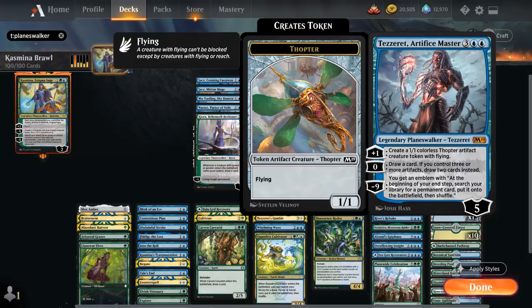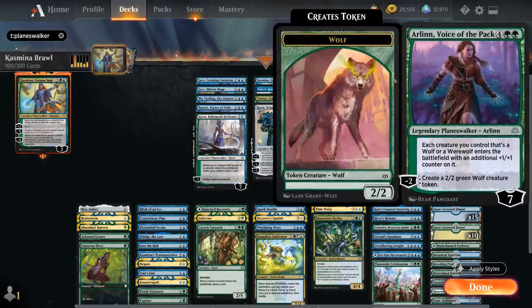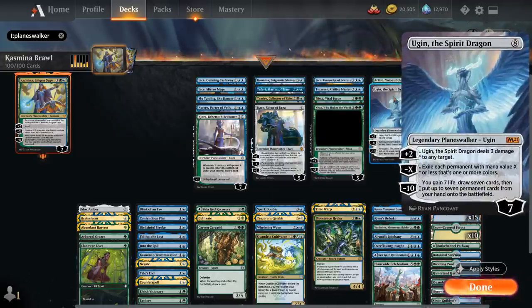Next up we've got Tezzeret, Artifice Master, another nice one to ultimate — we'll be able to search our library for any permanent card to put on the battlefield each turn. Then we've got Jace, Unraveler of Secrets, who can draw cards with the plus-one or we can just use Kazmina's plus-two to reach the ultimate, which counters the first spell our opponents cast each turn. The minus-two can also bounce a creature. Then we've got Arlin, Voice of the Pack — not particularly powerful, but she starts at seven loyalty for a quick ultimate. And last but not least, Ugin the Spirit Dragon — a bit of a boogeyman, but a powerful sweeper with the minus-X ability, and another planeswalker we can very quickly ultimate.